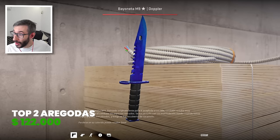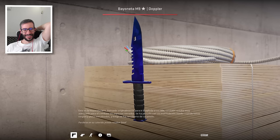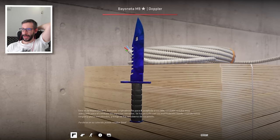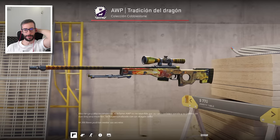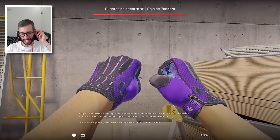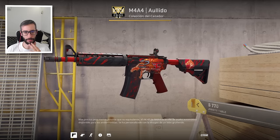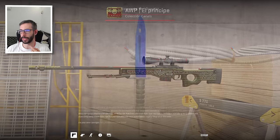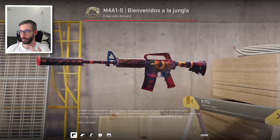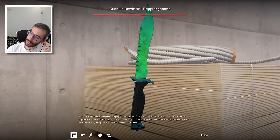¡Top número 2: Regodas! El que lleva la página de Todo Skins. ¡122.000 dólares! Tiene el M9 Zafiro número 36 del mundo, 0,006 — encima es mejor que el mío. Tiene el AWP Dragon Lore Field Tested, los Pandora. Tiene el M4A4 Hull Field Tested con pegatinas de Complexity, Faceit y Navi — la culata vale muchísimo dinero. Tiene el AWP Prince Factory New, una Bayoneta Doppler Zafiro Factory New, la M4A1S Welcome to the Jungle Minimal Wear, los Vice Minimal Wear y un Bowie Factory New 0,007, número 48 del mundo.